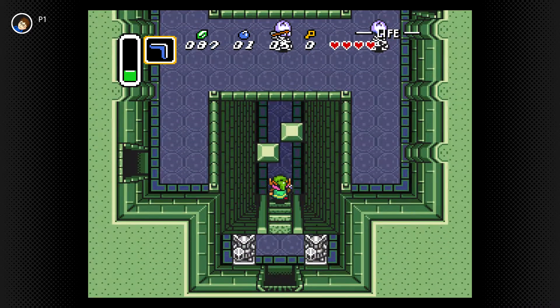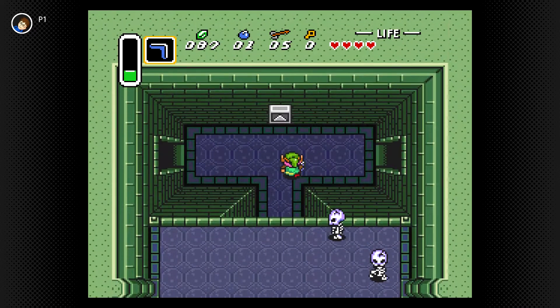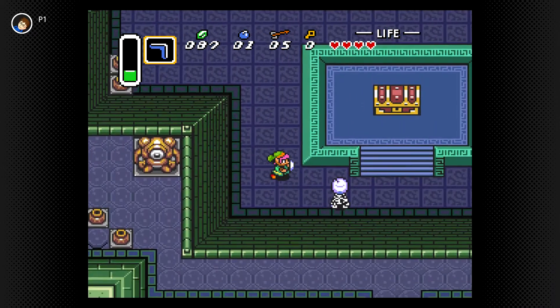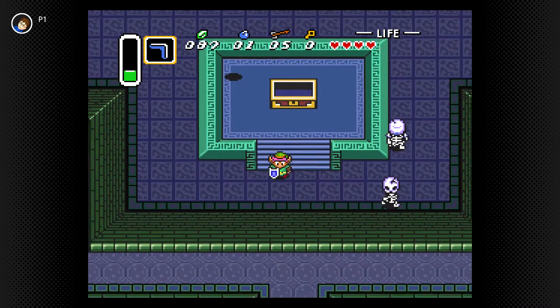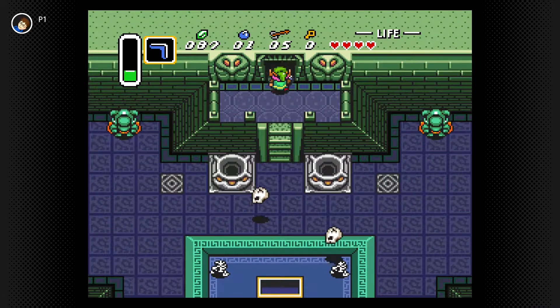Now I can open up this door as well. I think I have to push this. Now we should be able to open up the chest — and we got a bow! Now we can shoot arrows. There are more skeleton guys and they're launching their heads at me. Let's just get out of here.